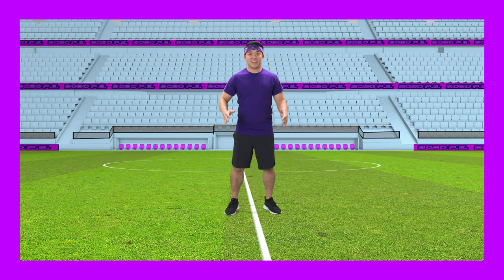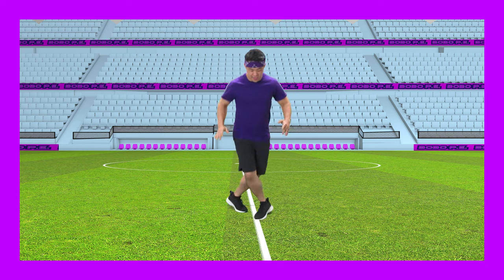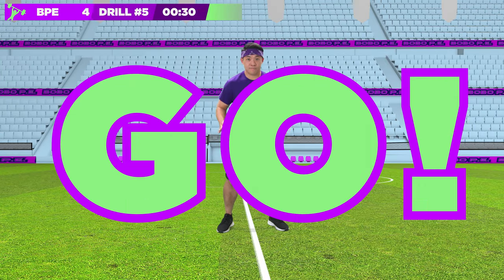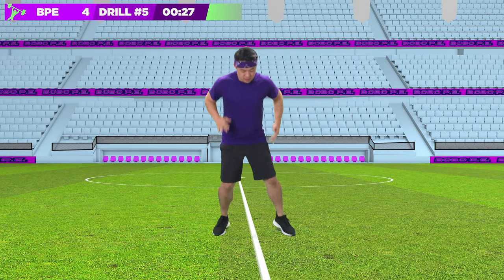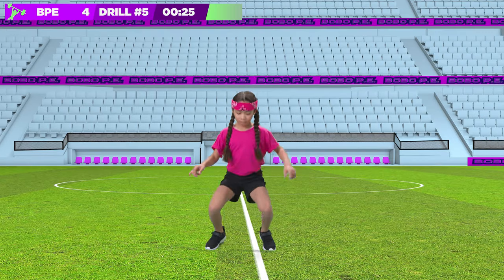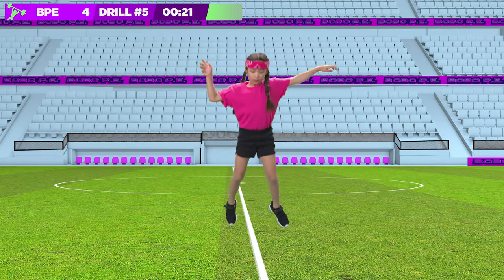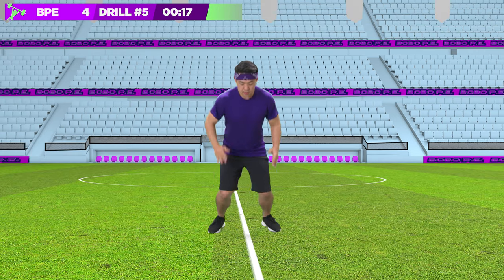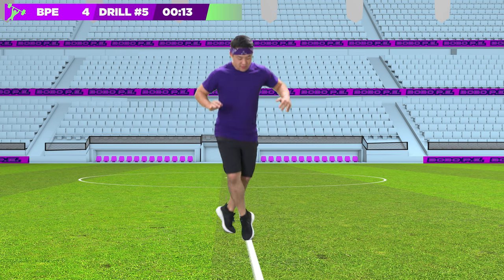Last drill: criss-cross hops. Hop forward with your feet criss-crossed, hop back, and criss-cross the other way. Ready? Go! Which famous footballer do the neat and tidy players not like hanging out with? Lionel Messi!